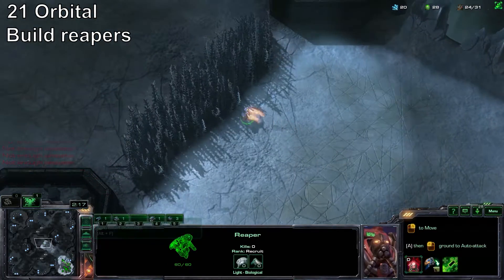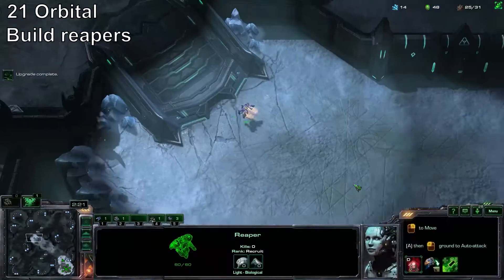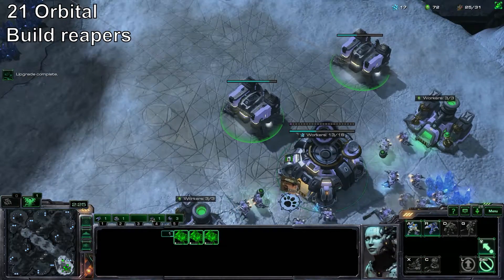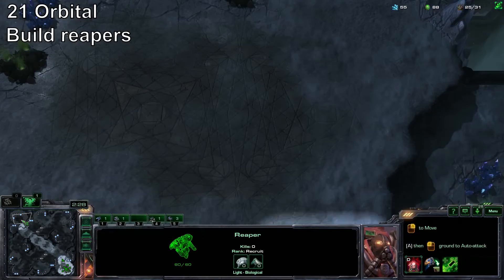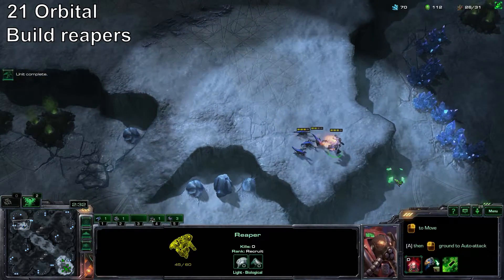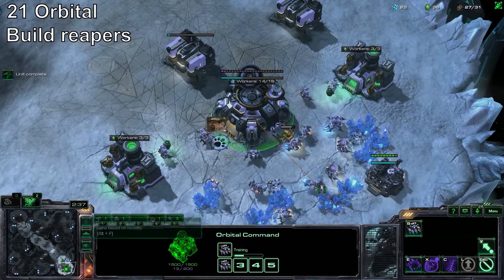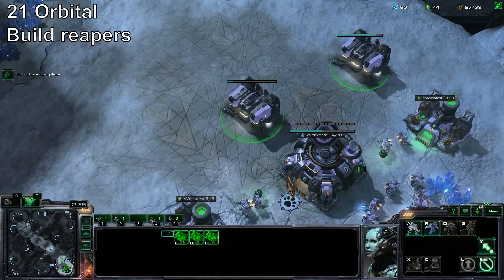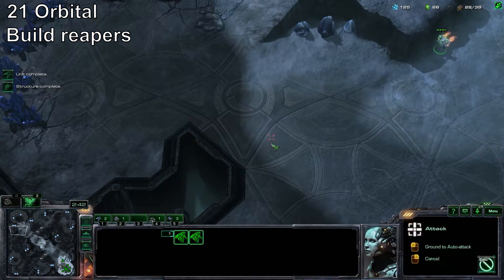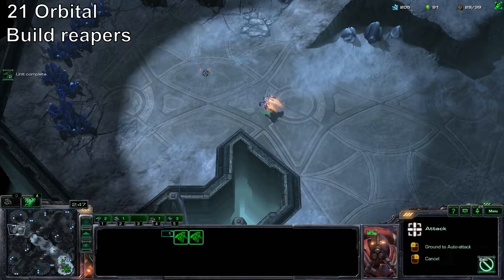At this point the build is kind of over, but of course you're going to know how to follow up with it. I'll talk about its strengths and weaknesses after the build is done. Make sure you don't get Supply Blocked — you actually have to build your Supply Depot pretty quickly, yeah, those are on 24 Supply. This is all about keeping your Macro going while also keeping your Micro going, so continue to attack with the Reapers wherever and whenever you can.